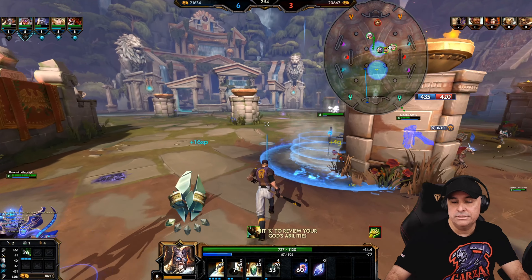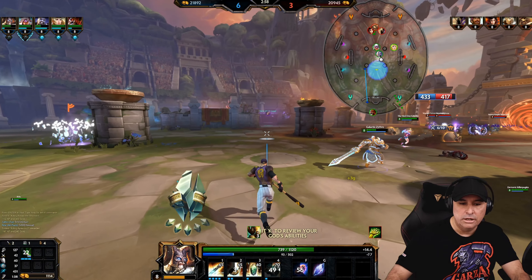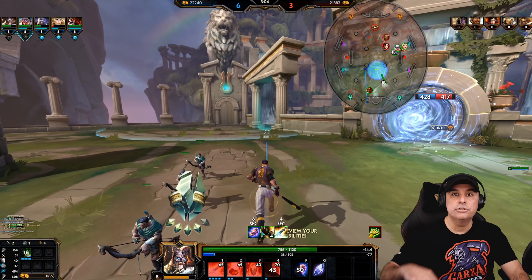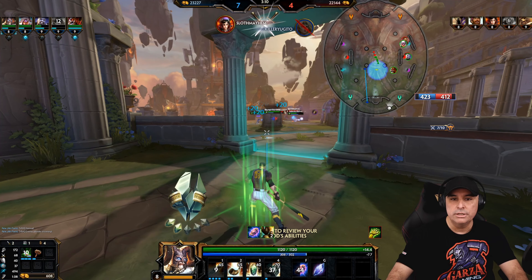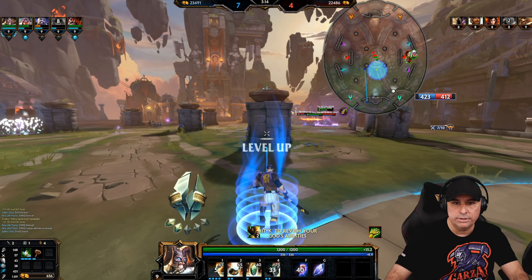Heimdallr, man — once you learn his combos he gets very, very deadly. What I like doing is starting with his number one. I'll shoot his number one into the air, and then I drop his number one. But at the same time I drop his number one, I charge in with his number two, and then finish it off with basic attacks. And it seems to work very, very well.